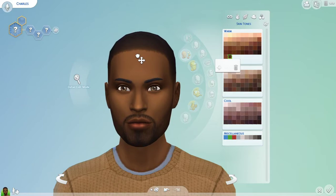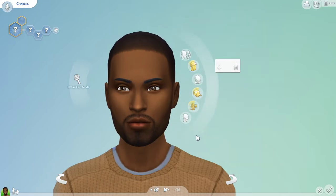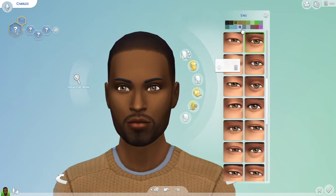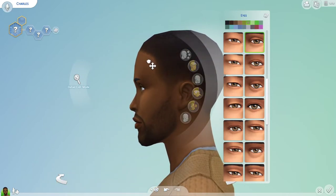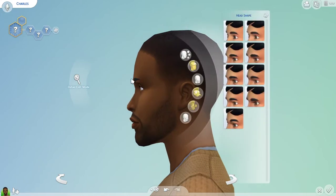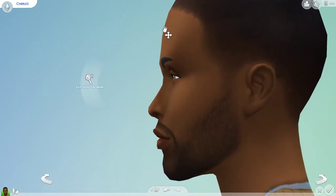He is really nice looking already - I'm not going to have to do much to him. Let's make his face a little bit longer perhaps. He's got really lovely lips and I don't like the colour of his eyes. Sims team, if you're watching, we need hair colours and eye colours next because we don't have very many options. What about a nice sort of green - oh yes, really quite nice!